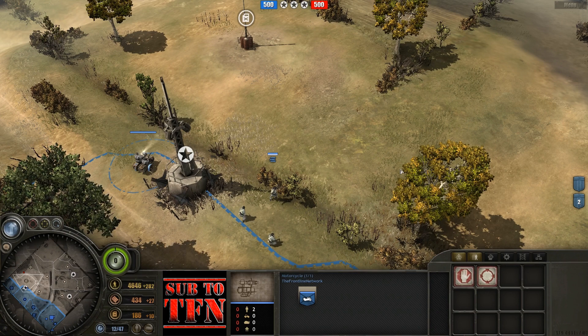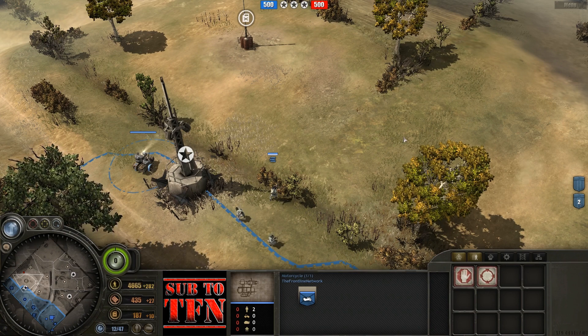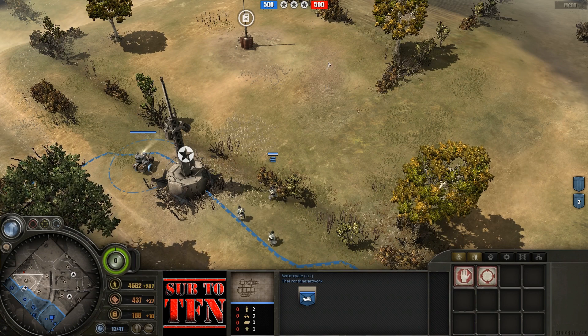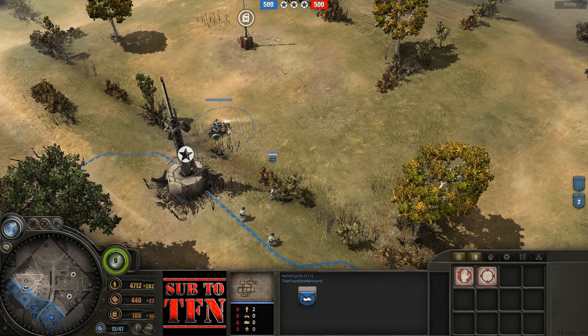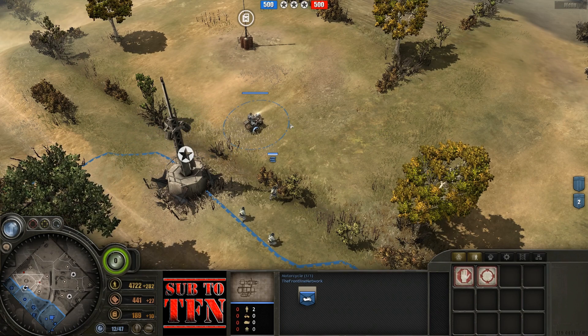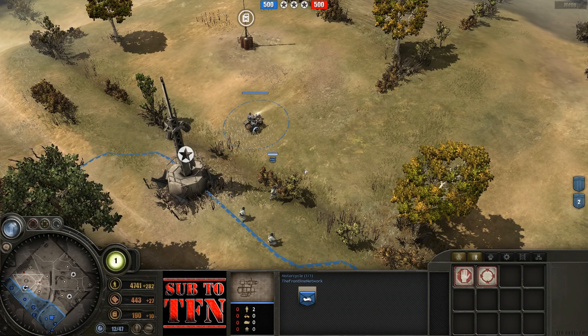Welcome to another TFN Tactics video. Today we're looking at unit pushing using very small vehicles such as the bike or the Jeep that you get out of tier 1. The best way to show off pushing is by using the patented MG bike combo — a long-time staple opening for Wehrmacht players who like to have a very aggressive early opening.